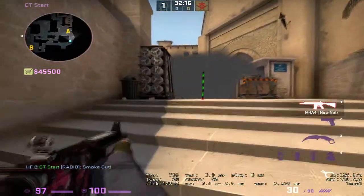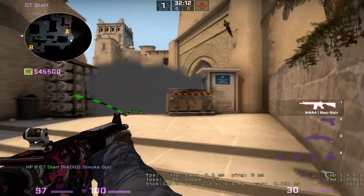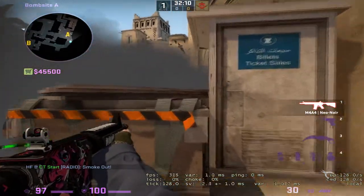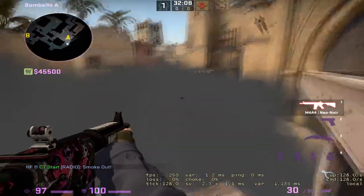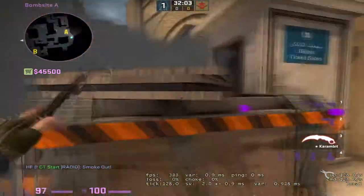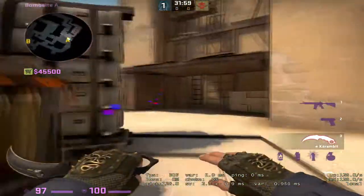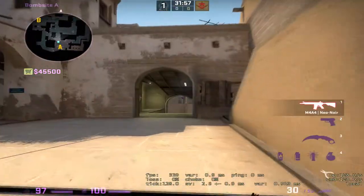Sometimes there is a small gap that you can see through, and if they're walking up here and you call one's planting triple, they can easily get that frag. Or of course they can always try to spam through the box — if you call one's default, that's an option too.